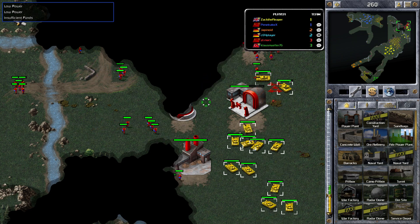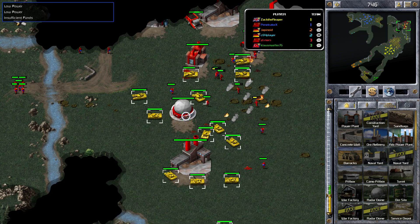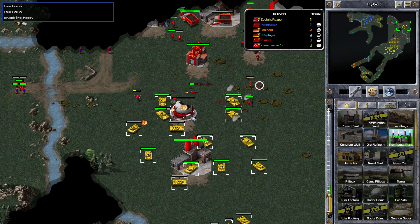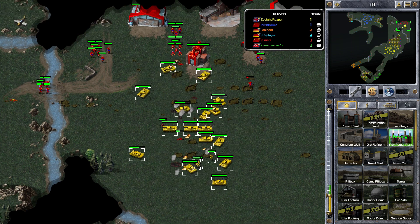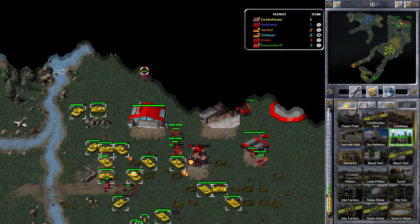They've only got infantry. It's a block of ore refineries there, which takes up space and gives us area control. We need to control that right area — it's a nice strategic position. They're going to struggle here.